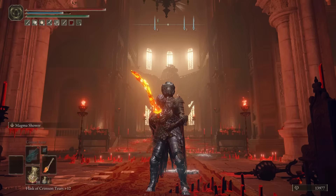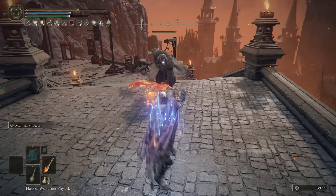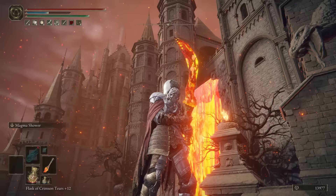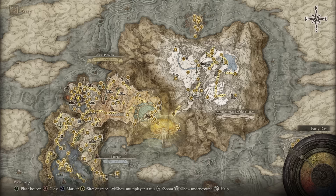Onto the Magma Blade now, and the ash of war on this one is ridiculous. Holding L2 unleashes a fountain of pure magma that burns enemies and stuns them so they can't attack. According to the description, the Magma Blade is a curved sword with a blade fashioned from the lava of Mount Gelmir — an armament of the Man-Serpents, impossible for a human to have made. With a tiny 1% drop rating, your chances of getting this weapon are slim, but here's how you can get it right now.